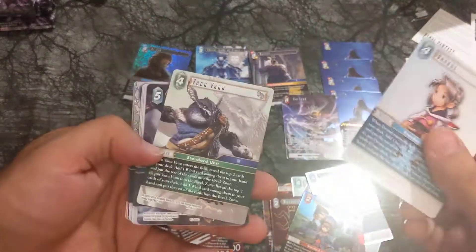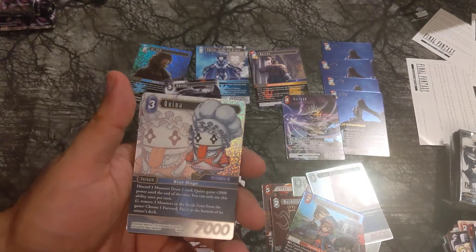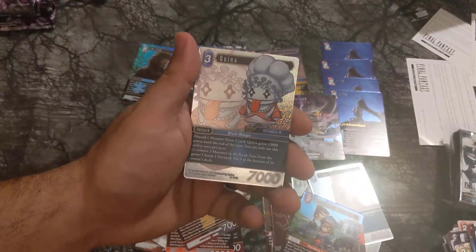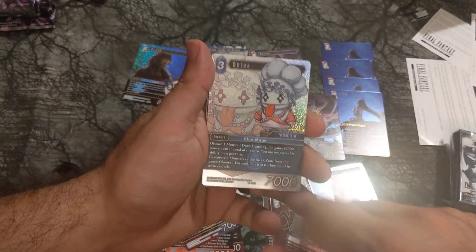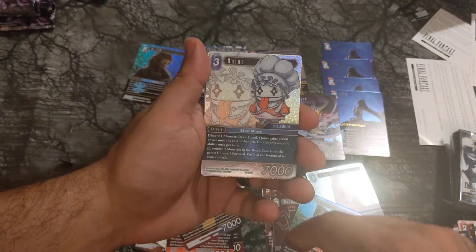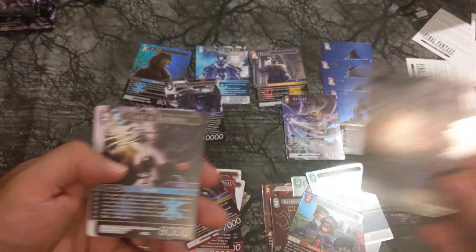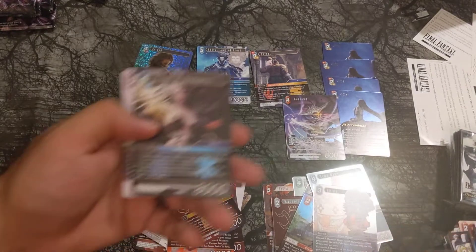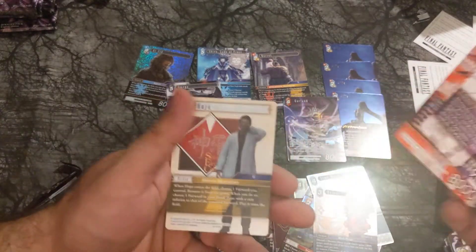I've been wrong plenty of times and I'll be wrong plenty of times again. Kucha, Boneberry, Fachan, Sniper, Nejing. Queen — Blue Mage, she plays like Final Fantasy 9 Queen: discard one monster, draw one card. She eats the monster because that's what she did in the game. You draw one card, Queen of game powers. She's also a full art Cloud of Darkness Hero card. Pravis, Ifrit, Ojo.